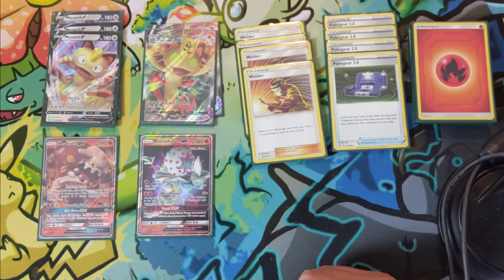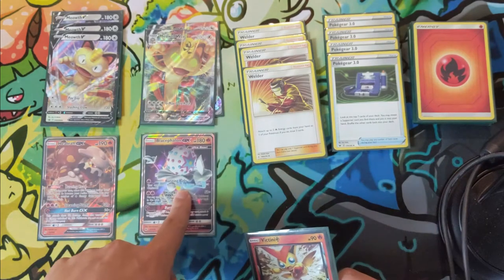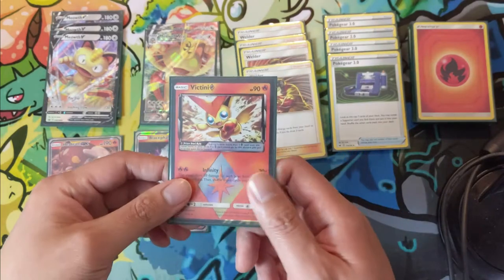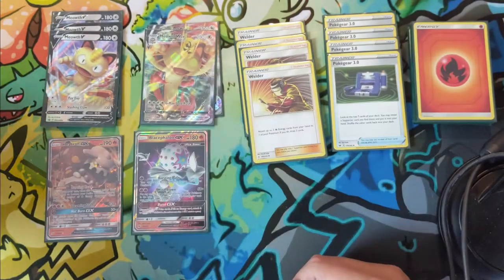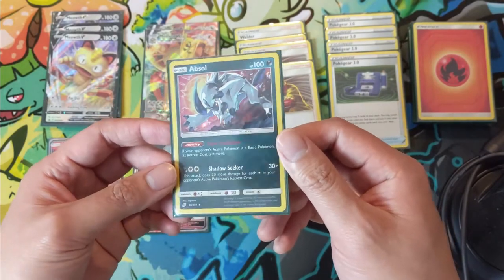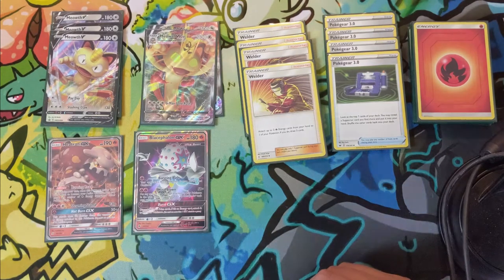Victini synergizes well once energies start coming off the board from your own knockouts and can get pretty strong. It doesn't synergize with Blacephalon since Mind Blown sends energy to the lost zone, but it works with Heatran. Importantly, even if Victini doesn't take a knockout, decking yourself is very possible with this engine so Victini helps prevent that. Absol is a really annoying card for your opponent — it disrupts normal switch and retreat plays, like Jirachi setups.